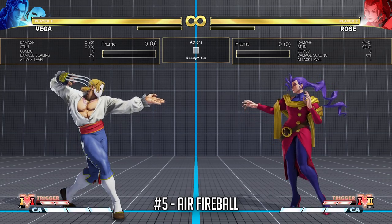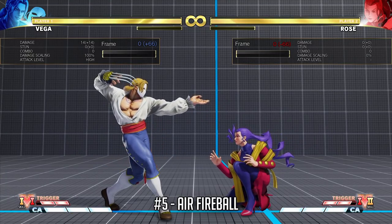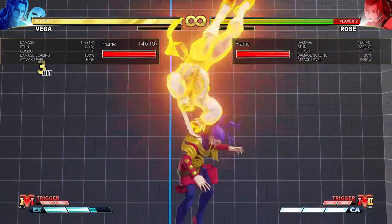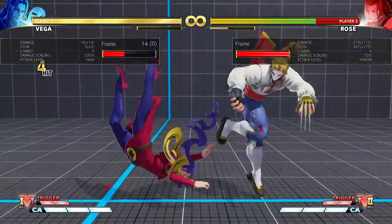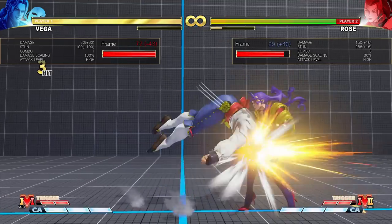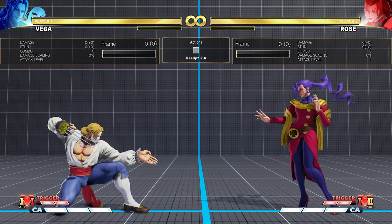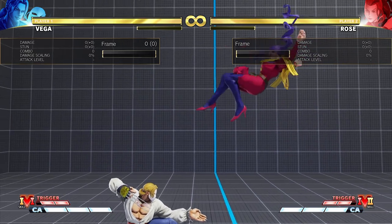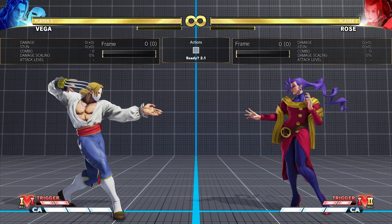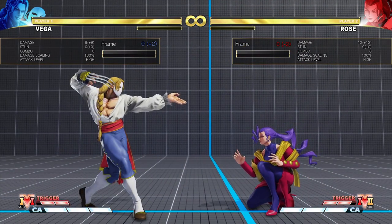Let's have a look at her Air Fireballs. The normal Air Fireball can be quite unsafe when Rose does it from close range, especially on a stand block — you actually get a lot of time to do whatever you want here, even if you get hit. Even when spaced, it often is still quite minus and you'll be able to take your turn back. The EX version is much easier to make safe, although it will still be minus when done from up close, so you should be able to act before Rose.